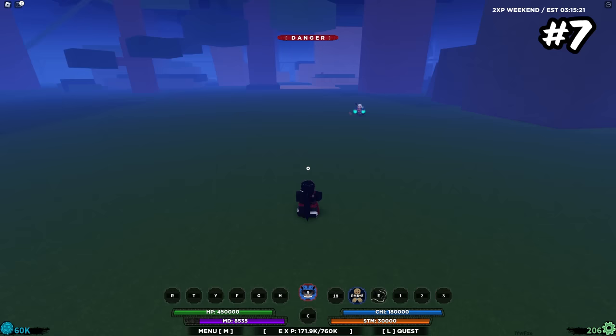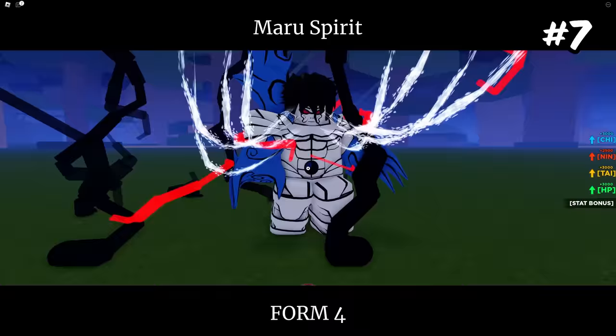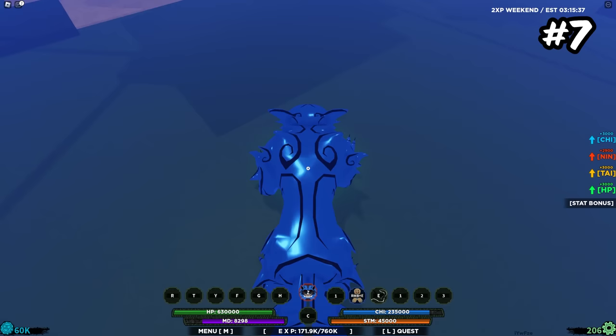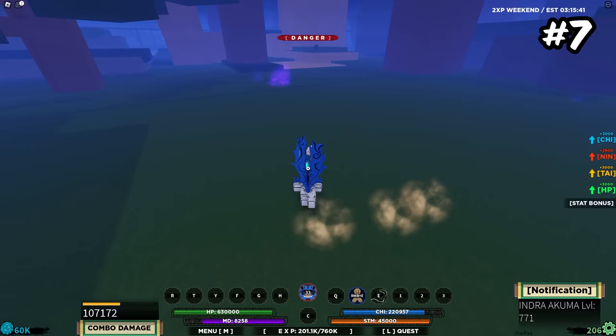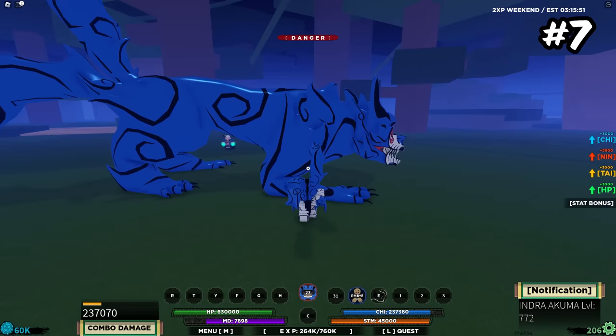Coming to seventh place is going to be Maru — definitely the most drippy of all the Gen 3s. I do like Maru quite a lot. Look at Maru — oh my god. Maru does a ton of damage, and the actual tailed spirit that you summon also does a ton of damage. The q spec isn't nearly as good as any of the other q specs, because not only does it put you into an air combo which is kind of bad, but the actual tail beast that you summon has one major attack.